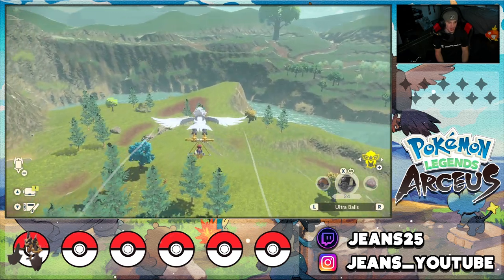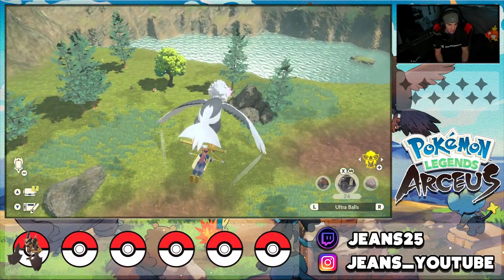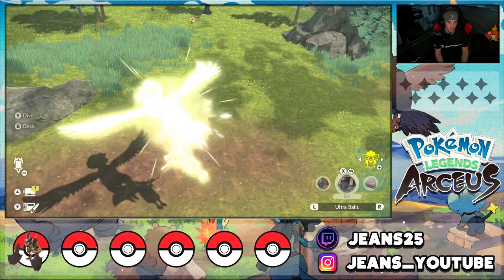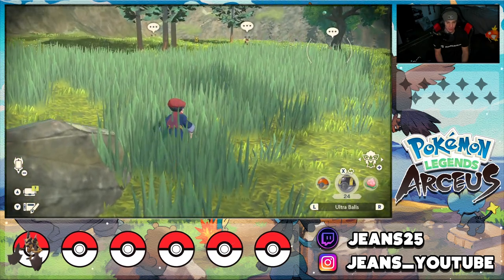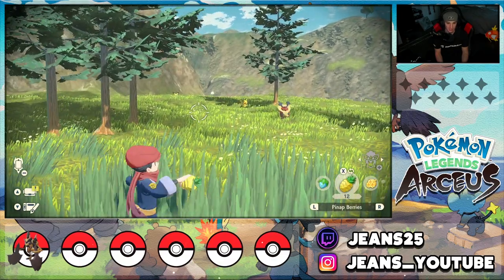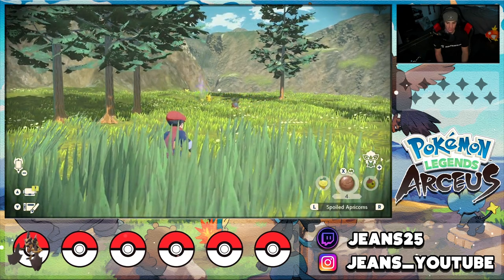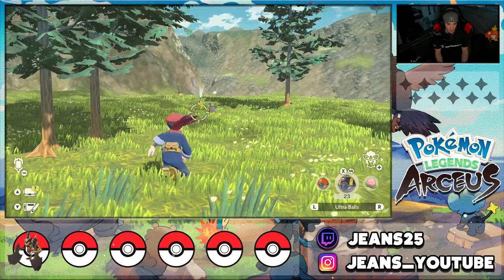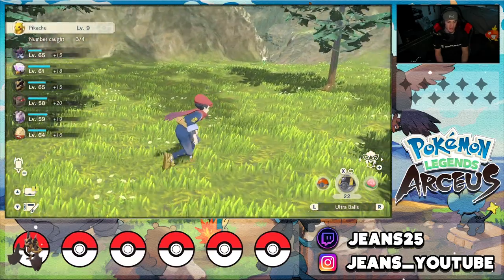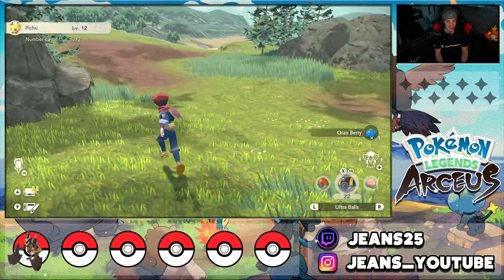Second time's the charm! This goes to show: if none of these Pokémon spawn, just reset the map by leaving the area and coming back. Heading over here — I see Kricketots and there they are! Both of them spawned — we got a Pikachu and a Pichu just chilling here. I'm going to sneak into the grass, feed them some Peanut Berries, pull out my Ultra Balls, throw at Pikachu — catch him — then catch the Pichu too. We caught them both! That is the location of Pikachu.